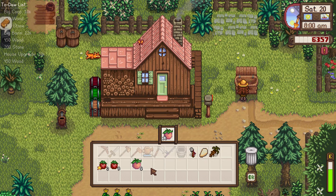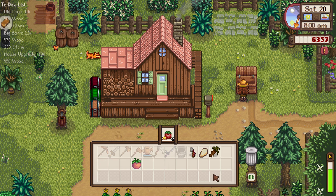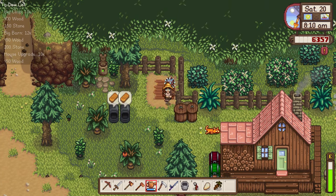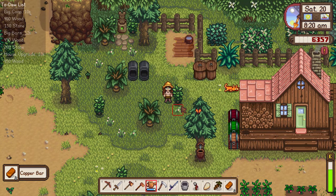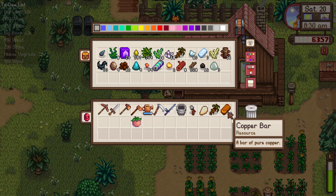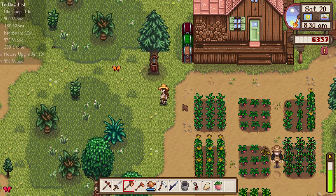I'm going to go ahead and sell most of what we have in our inventory. I'm saving that one melon for Demetrius. Good morning, Marmalade. Let's go ahead and get you some water, and I'm going to grab these copper bars. I was looking at Marmalade and not where I was going — let's clear a path. We can put those away.